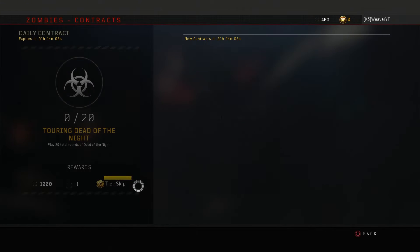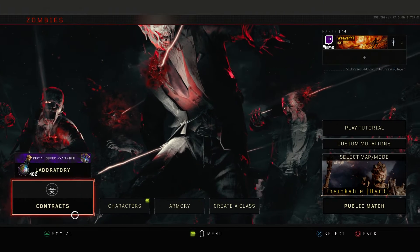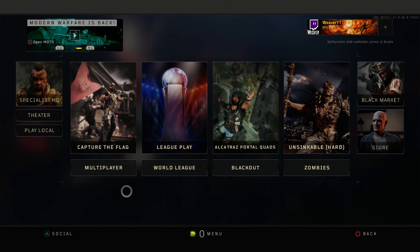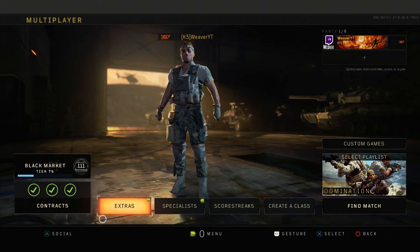Treyarch wants you to play more Zombies — there isn't a big Zombies community and they think they have good Zombies in Black Ops 4. If you just want to play and get three free supply drops quickly, just complete the daily contract for Zombies.